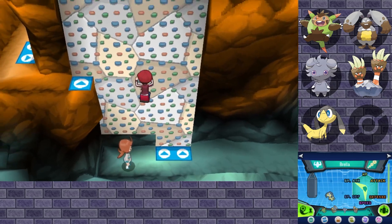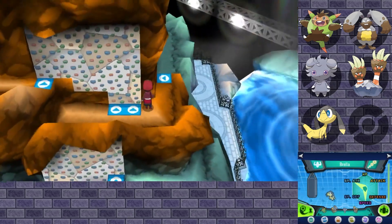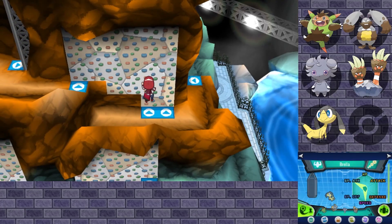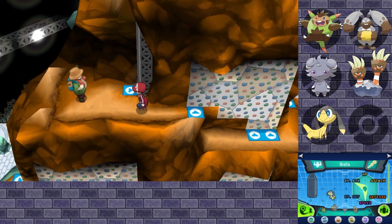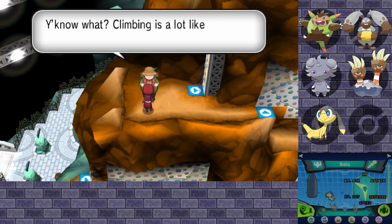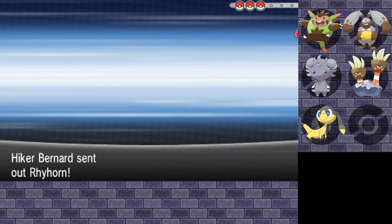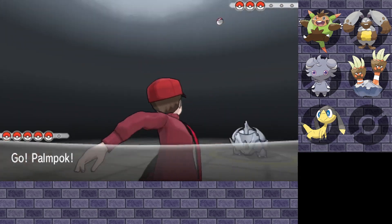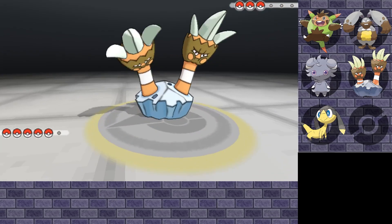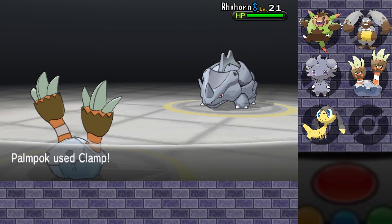Let's see if this is the right way. So far so good. We can go up there. Oh, there's a hiker over there — hello friend! I guess I could have technically evaded him, but gotta get that EXP. Hiker Bernard wants to challenge you!